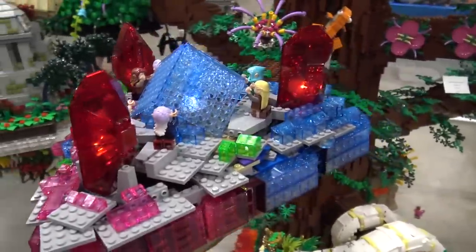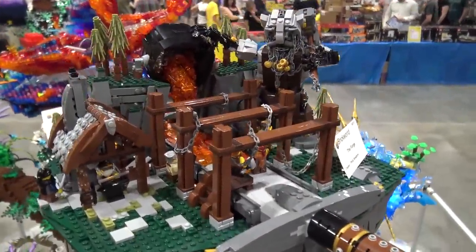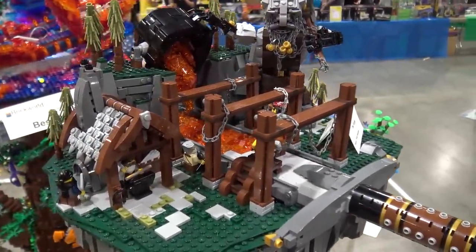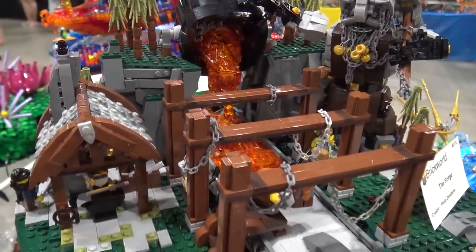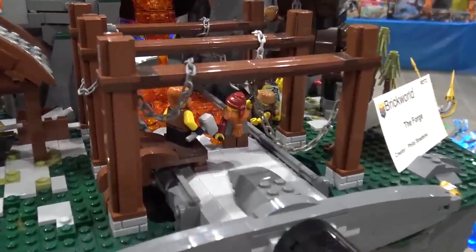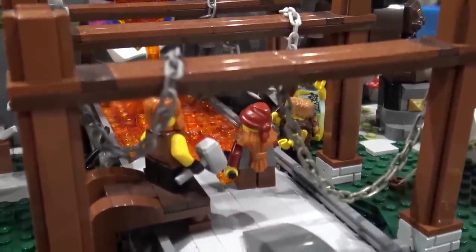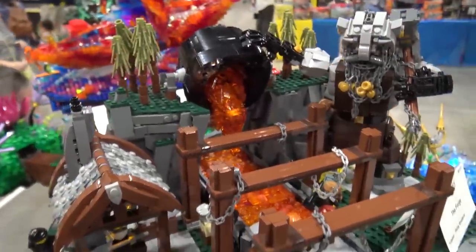Up here we have Forge. This is built by Phil Stratzma. He is a silversmith online — one of the Guilds of Historica guys with a lot of great stuff over there in Whistlug. We've got goblins, little dwarf people, forging a sword here — pouring the molten steel into that form and they're going to pull the sword out of it.